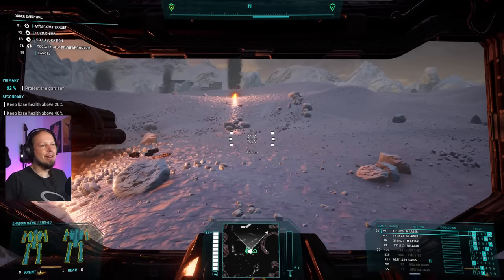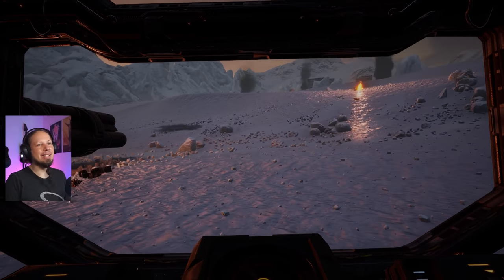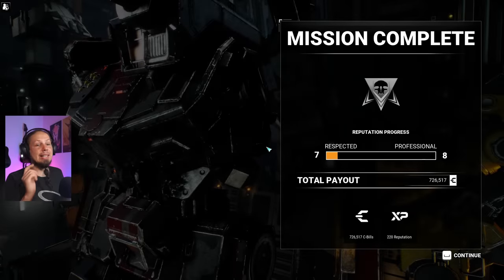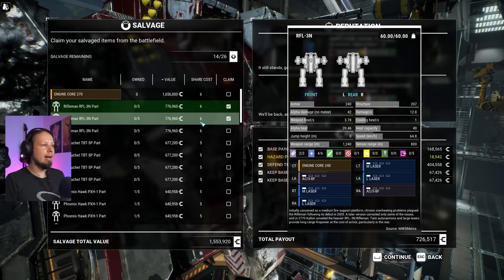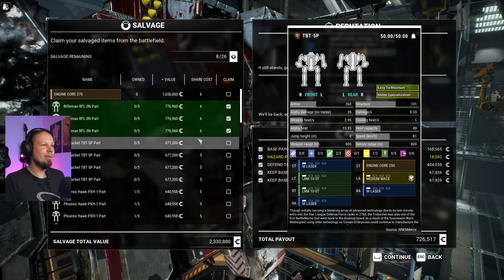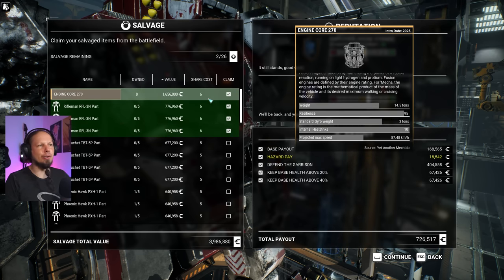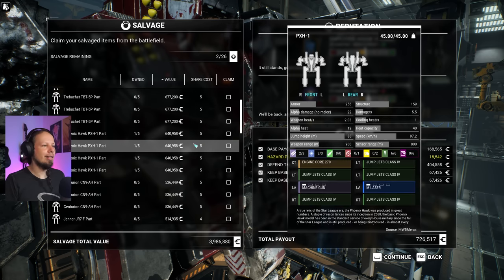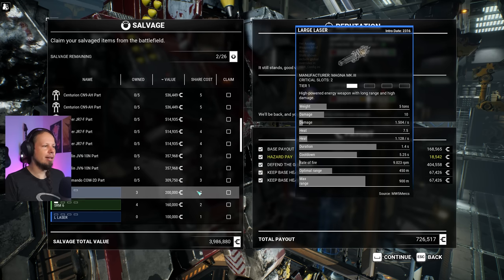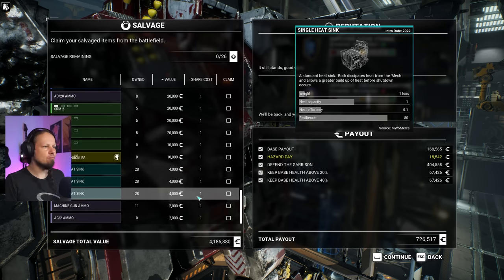Rifleman — I would give a lot for a Rifleman. But I don't think we can take all the parts; we can take some, and that's as good as nothing. But we can sell those parts — they have value, we can get rid of them in the store. I will totally take all the Rifleman parts. Also this engine is worth a crap ton of money for six salvage only — hell yeah, let's take it. I think I'd rather take a large laser. Alright then, lots of level ups — love to see it.